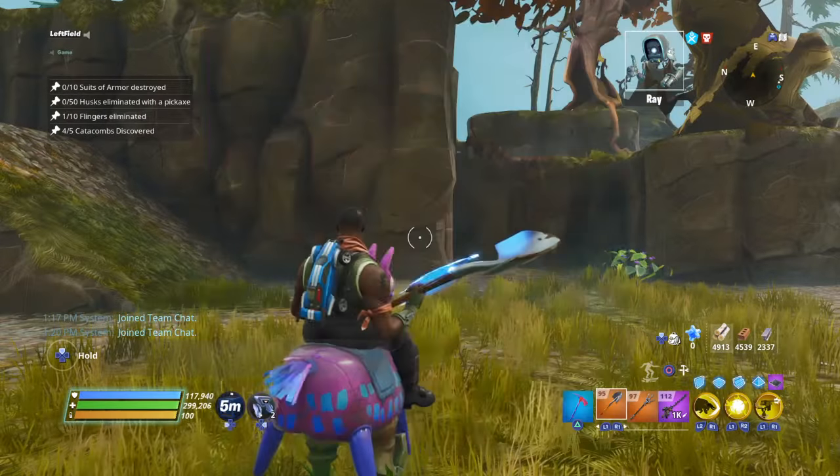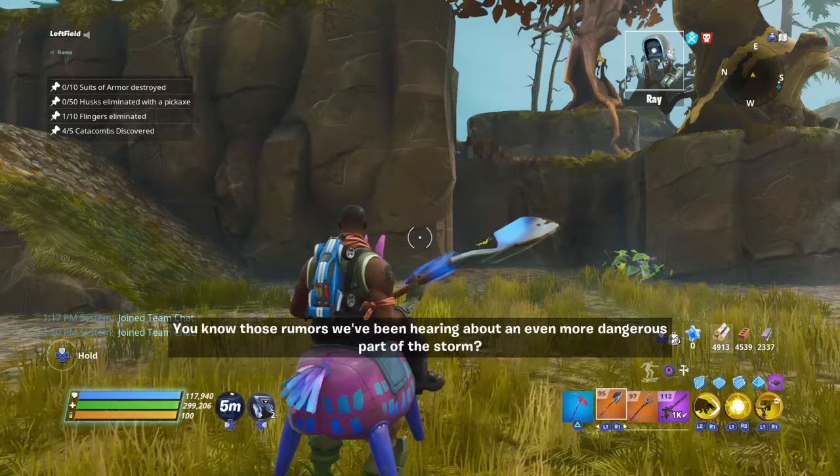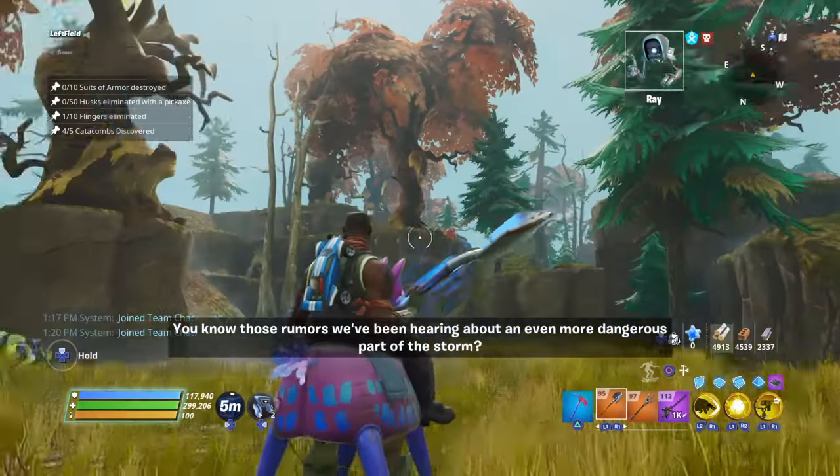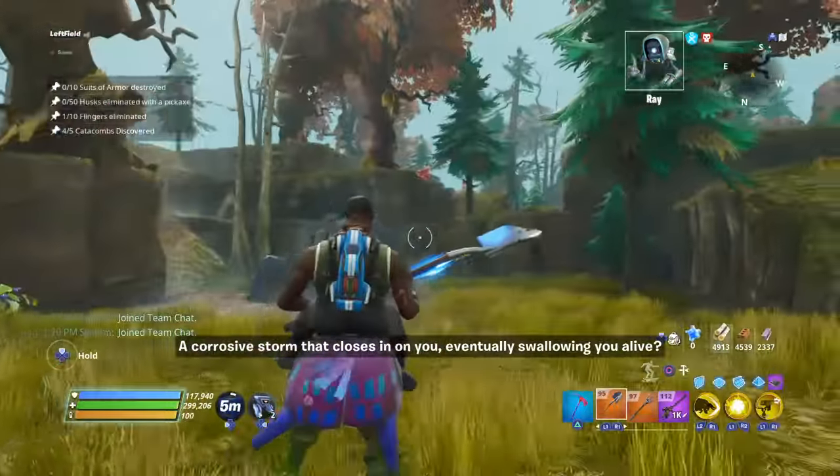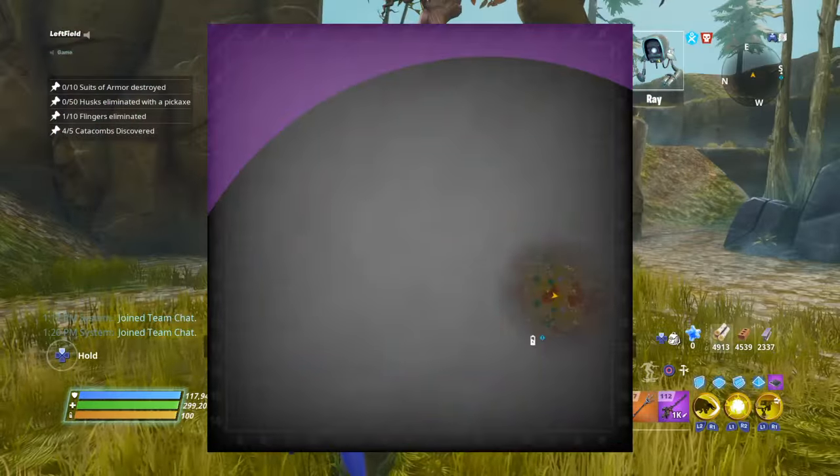Hey guys, Draven here. I found a little trick that works really nice. I know we've been running these retrieves a lot, and because of the sky it's hard to see the balloon, but I found out that when you spawn in, you wait for her to quit talking.